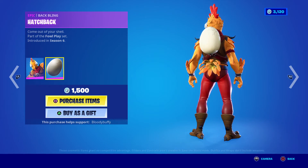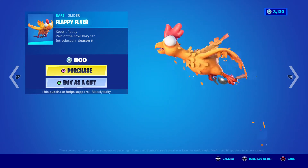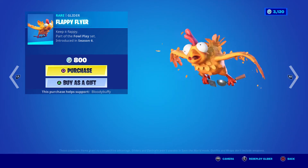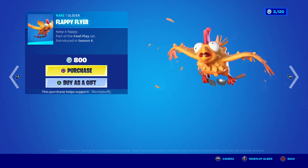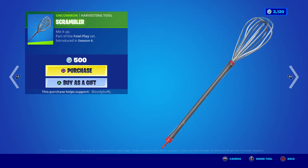The Hatchback back bling — the Flappy Flyer — well, that's a rubber chicken on drugs. I can't breathe, can we get some CPR for the Flappy Flyer chicken please? That one's 317 days. The Scrambler pickaxe — I guess it scrambles eggs — also 317 days.